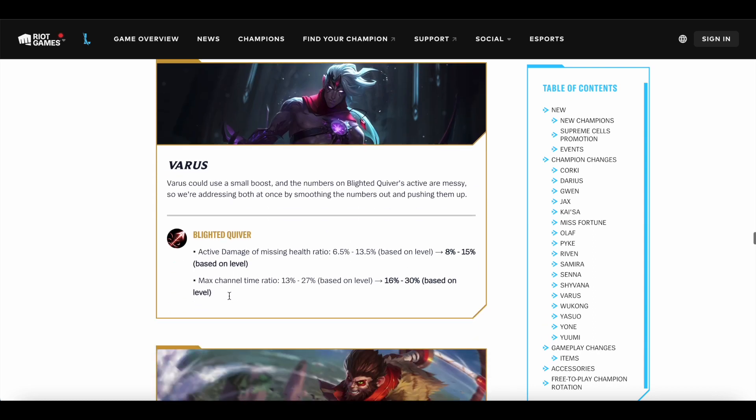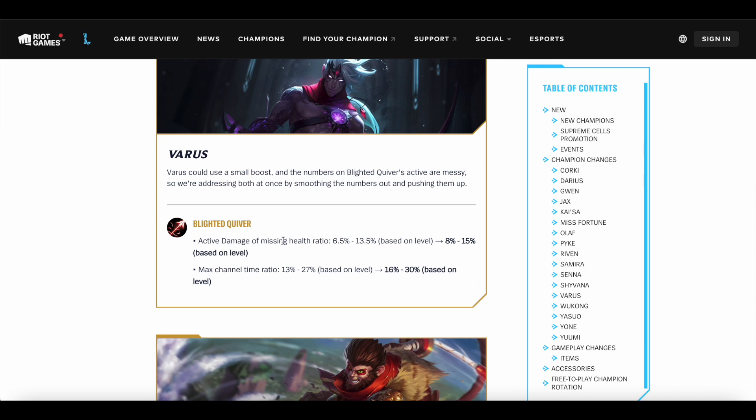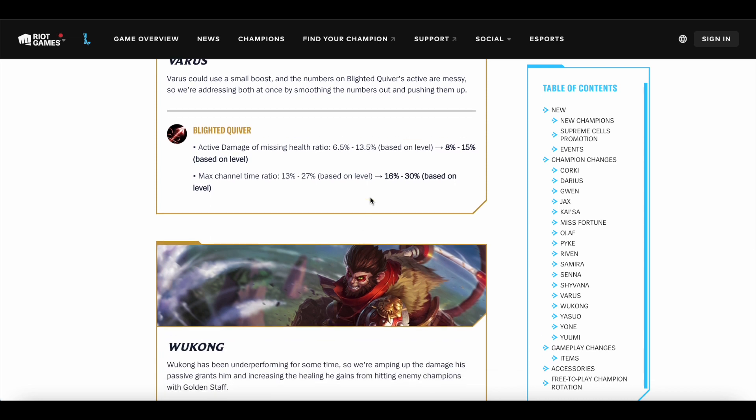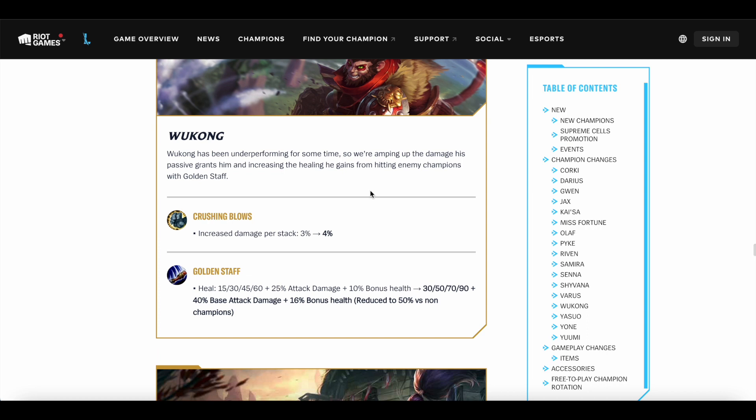Varus is getting his W buffed — the active damage missing health ratio is going up by about 1.5 percentage points based on level. The max channel ratio on the Q is going up by 3% at all ranks. Overall you're getting a pretty significant damage increase because a couple of percent here plus a couple of percent there equates to quite a lot of damage. So Varus is getting quite a big damage buff whether you're building Lethality, AP, or Attack Speed.